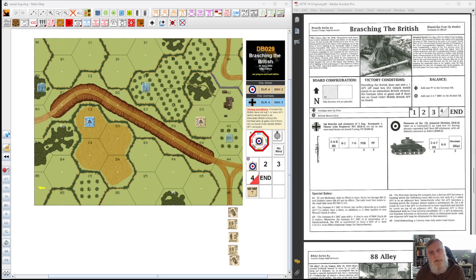Hey folks, Rob here, bringing you another one of our D-Day commemoration videos. This one's going to occur on 10 June 1944, and it's going to see a plucky German hero by the name of Rudy Brush with his Panzerschreck and a couple of ads that's going to attempt to eliminate some British Shermans. It's a very small scenario. It comes in Dispatches from the Bunker number 14, and it is DB029. It takes place on half of a deluxe board, which is the larger hexed variance, and it's only three and a half turns.